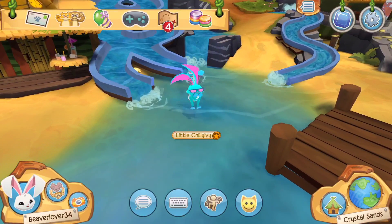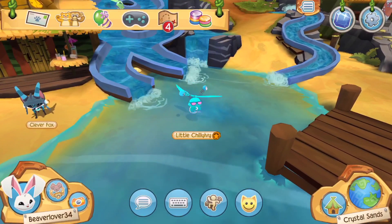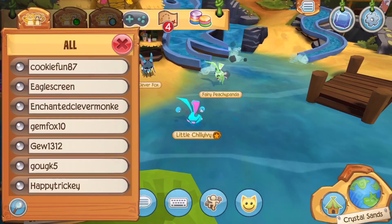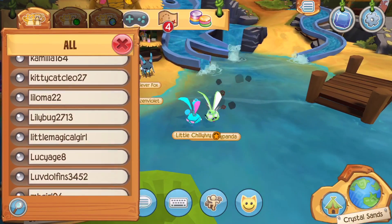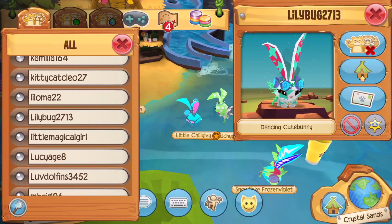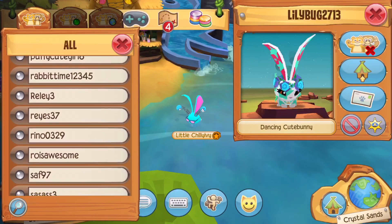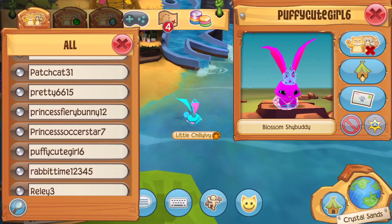That's not spin — that's a different one. The bunny spin makes it fly basically. I'm going to show you my best friend Tinkle Toe, but Tinkle Toe's not playing right now. I have lots of friends that are very special. This is my first one, Lilybug — she doesn't really play anymore.